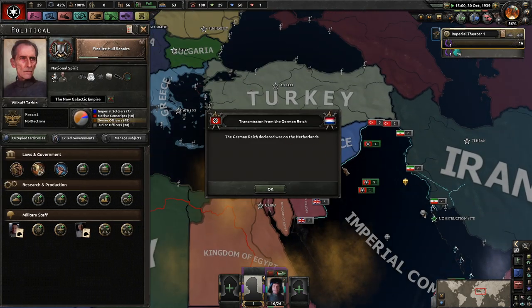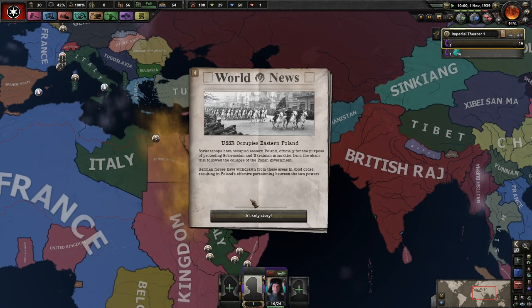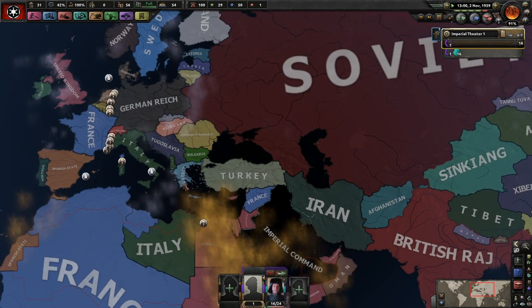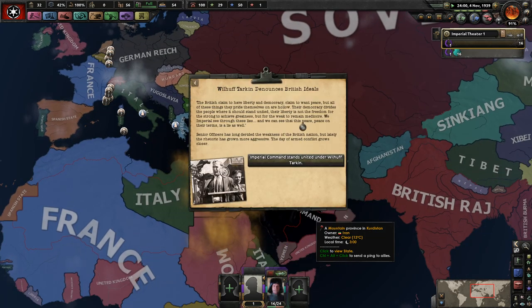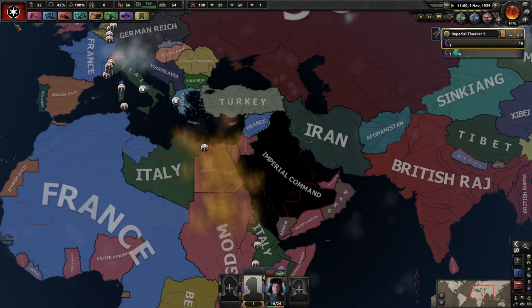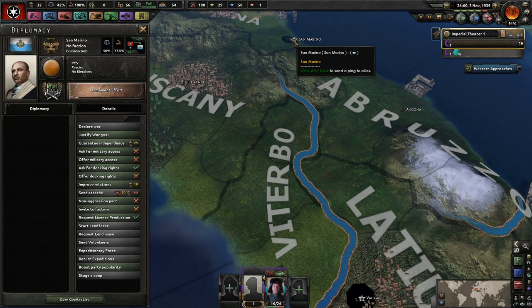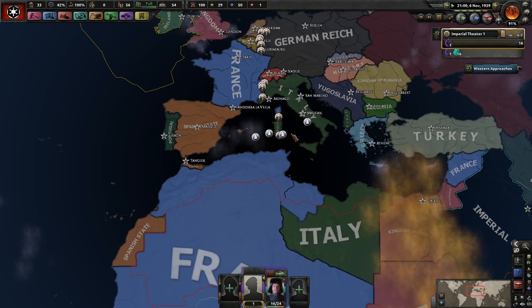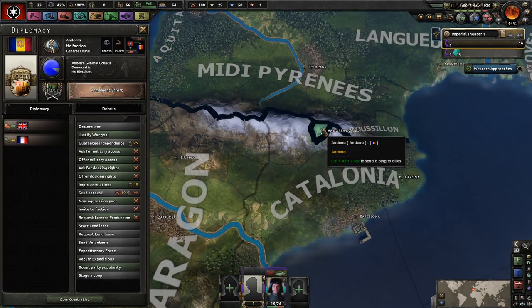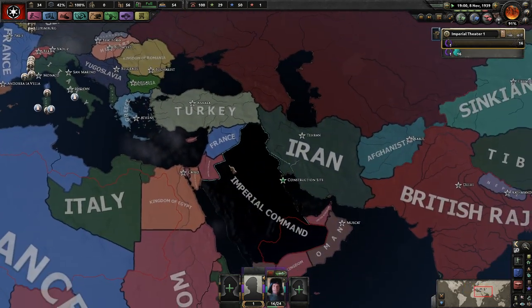We need more factories, and the only way to get more factories right now is to attack somebody — attack France, attack the British. Yeah, I hate British ideals, screw them. The Italians did a pretty good job. I don't know why all these little puppet states — since when has Andorra been in the game? Is this purely from the Star Wars mod? That'd be a very weird addition.